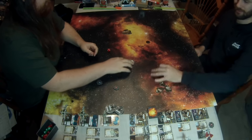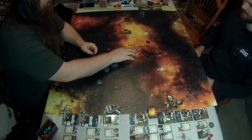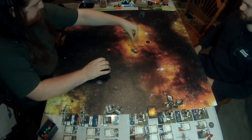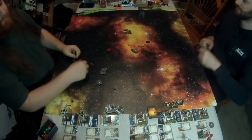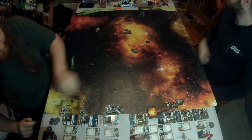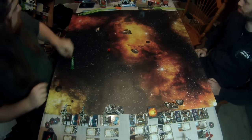Hey guys, welcome back to Wookiees on X-Wing. My name is Matt, and I'm John. Today we've got a special review for you — some of the new Wave 9 ships. I will be flying the Shadowcaster, the Lancer class, and John will be demonstrating the ARC-170.